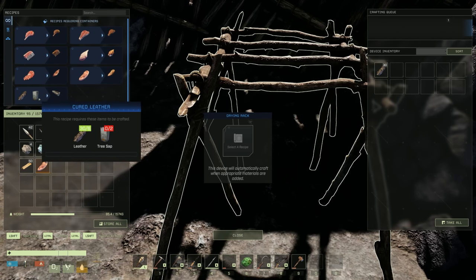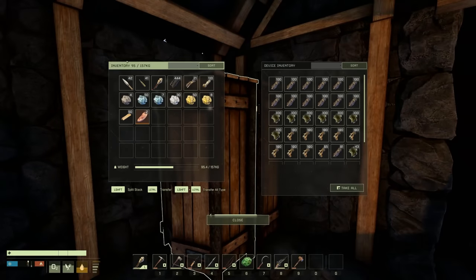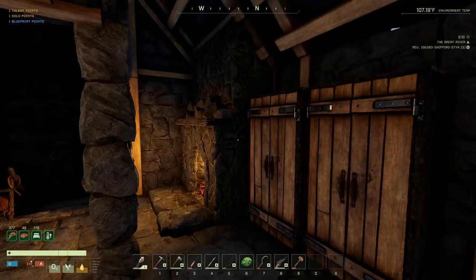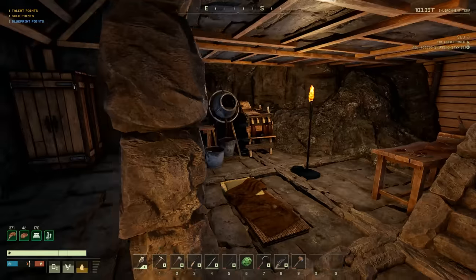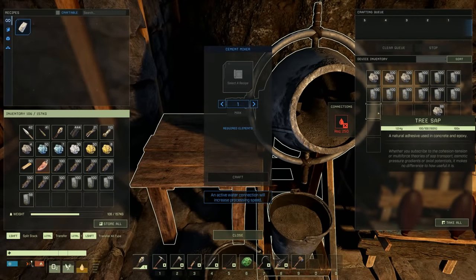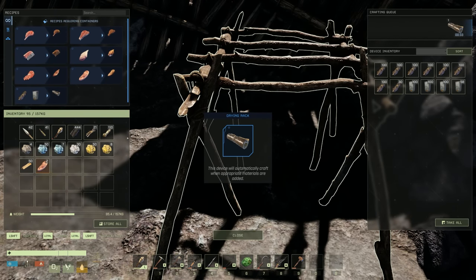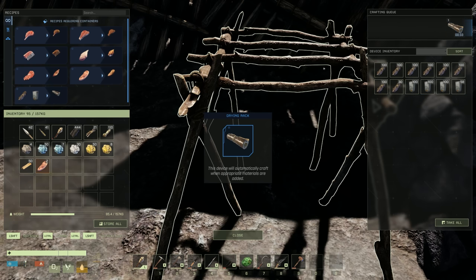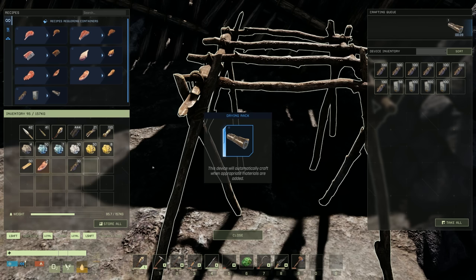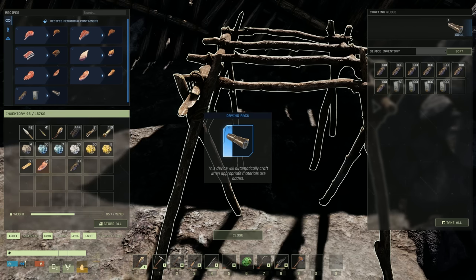It needs leather and tree sap - that's actually fantastic because we've got a lot of tree sap! Let me grab half our leather and some tree sap and get some cured leather going. It takes 33 seconds per piece - oh wait, that's gonna take forever. It looks like it's one-for-one, so we're gonna need a lot more tree sap.